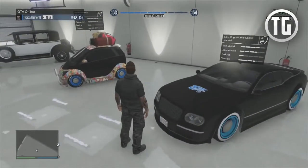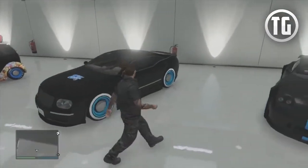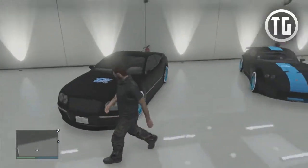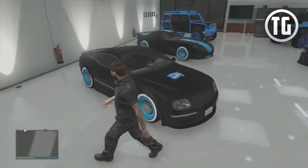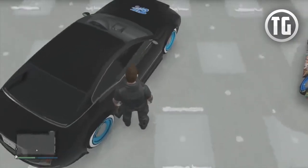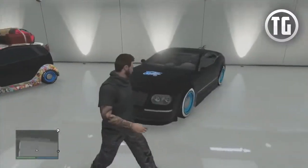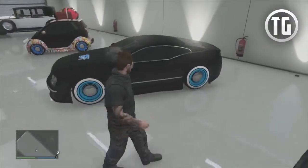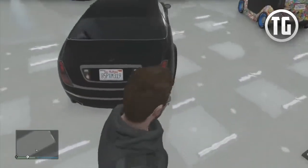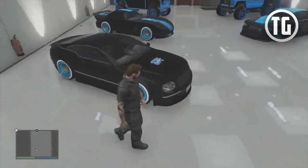Here we have the Cognoscenti Cabrio, which I find to be a really awesome vehicle. This is modeled after the Bentley. What a lot of people don't know is that this actually has a convertible — if you hold right on the D-pad, it will turn into a convertible. Really cool, really classy car, and a lot of people don't have it. It's one of those lesser-known vehicles in GTA V. Definitely buy this one if you want to turn some heads and get your friends asking where they can get it.